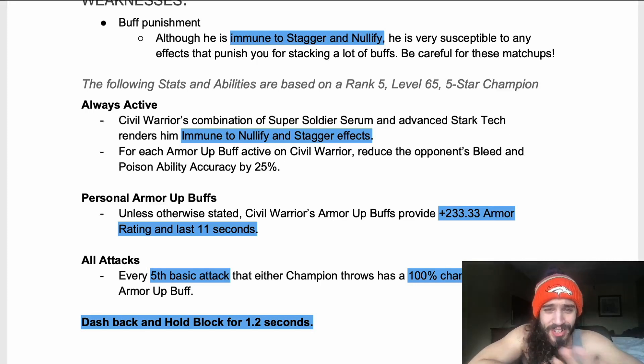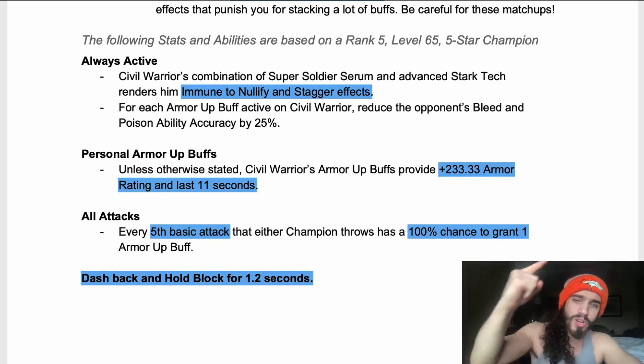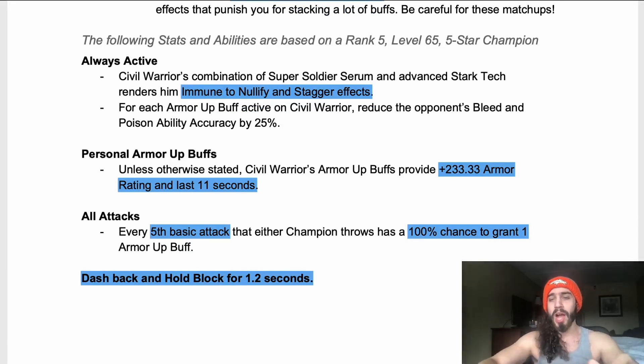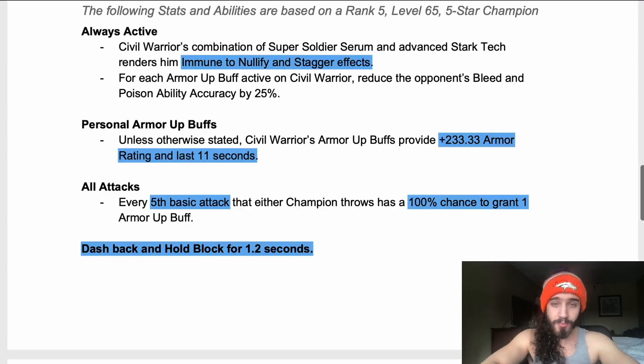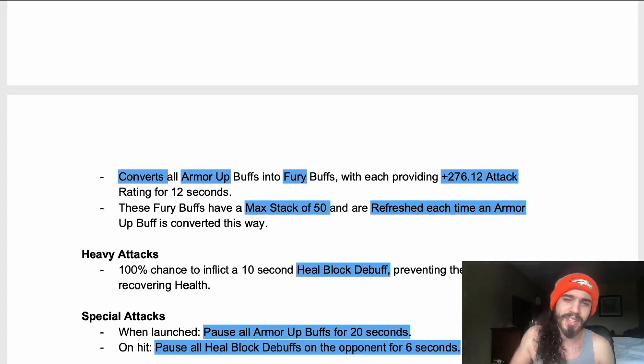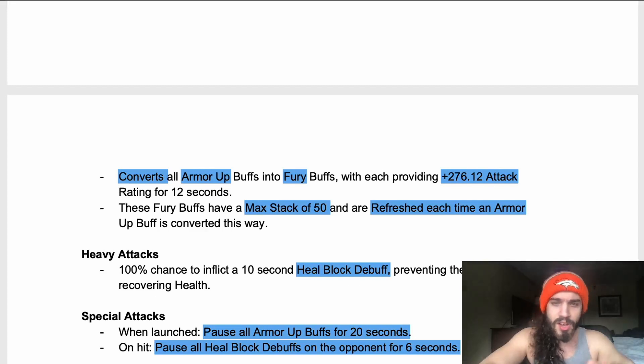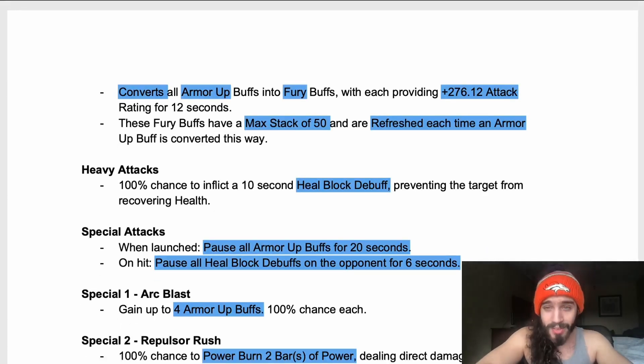Personal armor-up buffs provide +233 armor rating and last 11 seconds each. Every fifth basic attack that either champion throws has a 100% chance to grant one armor-up buff. Now watch this: dash back and hold block for 1.2 seconds — it converts all armor-up buffs into fury buffs, each providing 276 attack rating for 12 seconds. These fury buffs have a max stack of 50 and are refreshed each time an armor-up buff is converted.